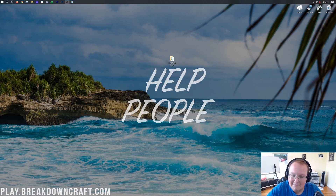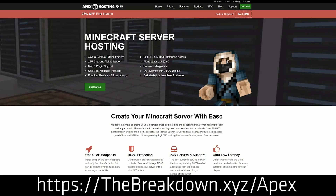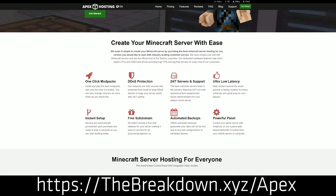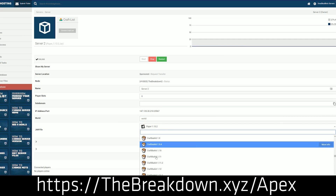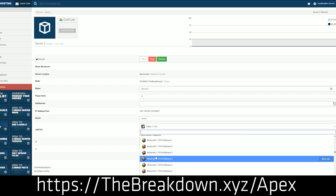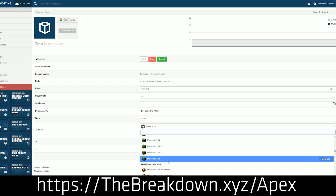The easiest place to set up a Forge server is at Apex Minecraft Hosting. Go to the first link in the description — thebreakdown.xyz/Apex — to start your own Forge server in Minecraft 1.16.2. It's just a few clicks, simple and easy. You can also add mods via their web interface. We love Apex so much that it's our own server at breakdowncraft.com. Thanks to them for sponsoring this video.